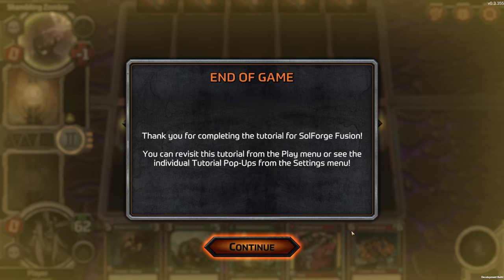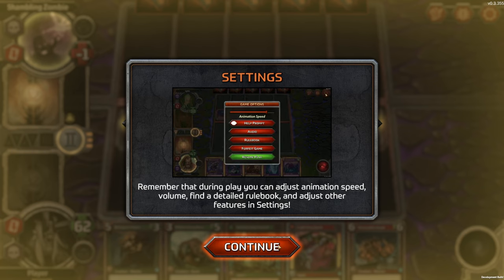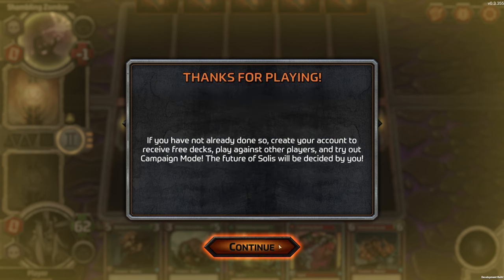Continue. Thank you for completing the tutorial for SoulForge Fusion. You can revisit the tutorial from the play menu or see individual tutorial pop-ups from the settings menu. Remember that during play you can adjust animation speed, volume, find a detailed rulebook, and adjust other features in settings. Check the game log for detailed play-by-play information. Create your account to receive free decks, play against other players, and try out campaign mode — the future of Solus will be decided by you.